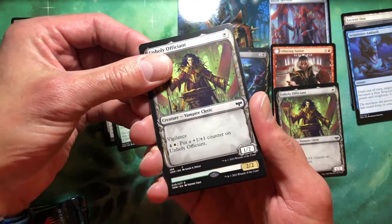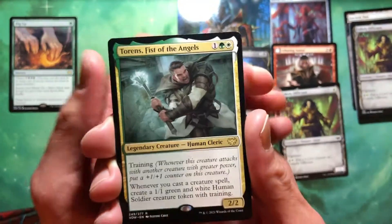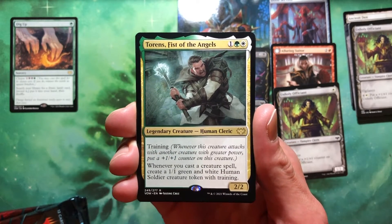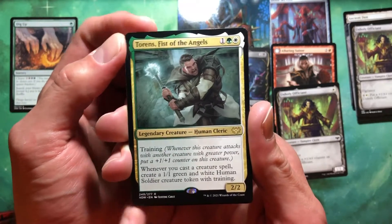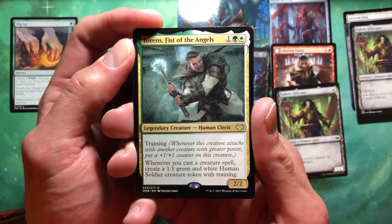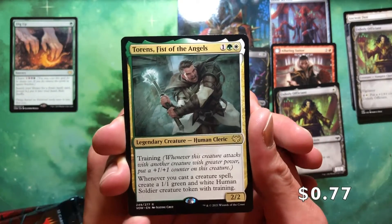And another rare — it's a two-two something. Torrin's Fist of the Angels. Well, this isn't sounding good. One green, white for a legendary creature human cleric. It's got training — whenever this creature attacks with another creature with greater power, put a +1/+1 counter on it. Whenever you cast a creature spell, create a 1/1 green and white human soldier token with training. Value — nickel quarter.